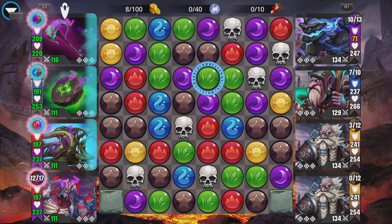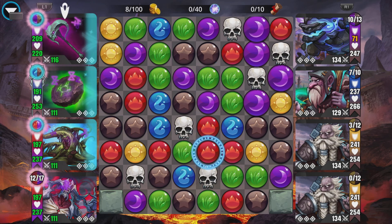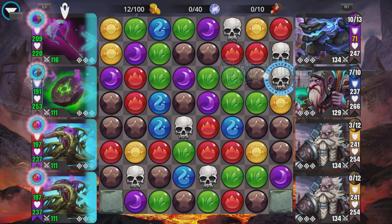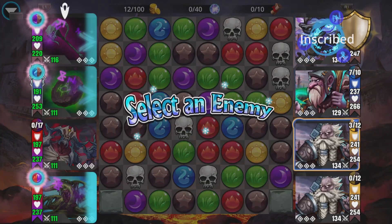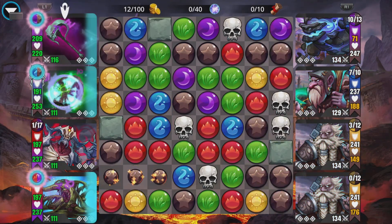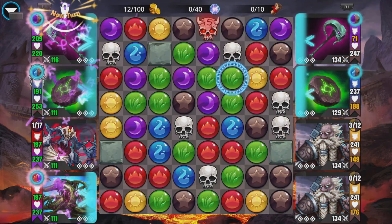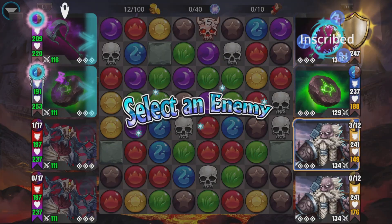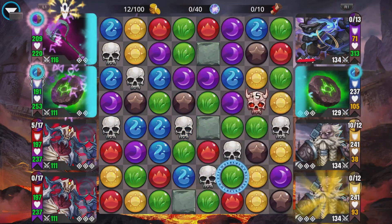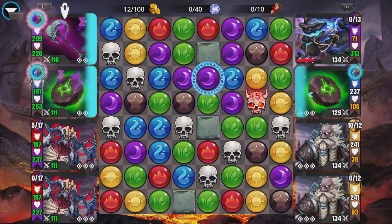We'll grab that first though, shouldn't upset things. There's a lot of green and purple around at the moment so we're only a few short of getting our second Nyarmel up, so we're better off taking that first. Casting this — I'm going to cast it on the second to bottom troop there because that's going to do damage to everybody — all those three at least rather, everybody being the ones that receive the splash damage. Now we can see if this is in our favor.